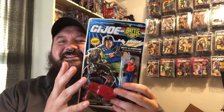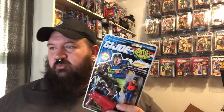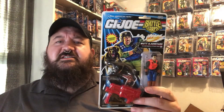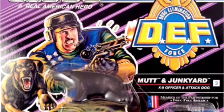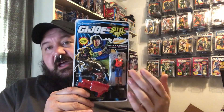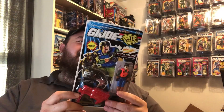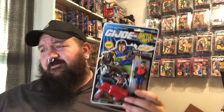If you notice, the figure itself is colored differently than the artwork. It looks like they took the artwork directly from the DEF series and just transposed it onto the 6x10 Battle Corps card, even though the coloring of the figure is different. He has blue pants versus green, and an orange vest versus blue. The arms are still green and the hat's still the same color, and the boots are still the same brown. With some of the Battle Corps stuff, I think they got a little bit lazy, especially releasing these figures.